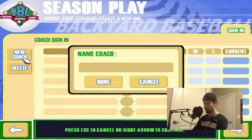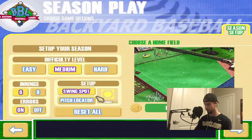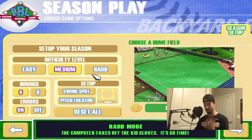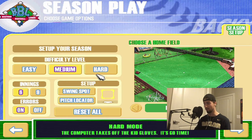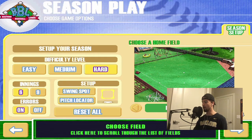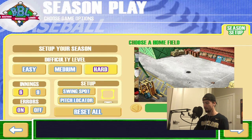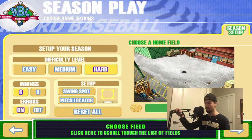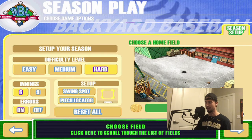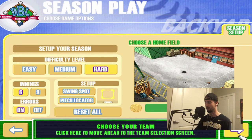New coach. All right, so obviously you can see right here that we're going for six innings because nine innings would be absolutely insane. I've never played on full nine innings before. So we're going to go on hardest difficulty, no swing spot, no pitch locator. And for my home stadium, I'm actually going to pick the Paveway. This has always been a pretty underrated diamond in my opinion — pretty much identical to Cement Gardens, but I kind of like it more. It's got a better aesthetic with the whole construction theme. I've always liked this field.